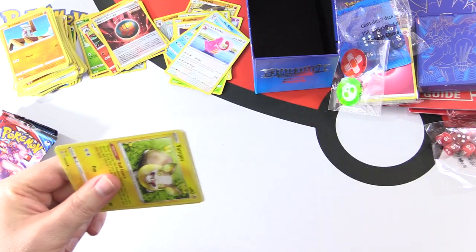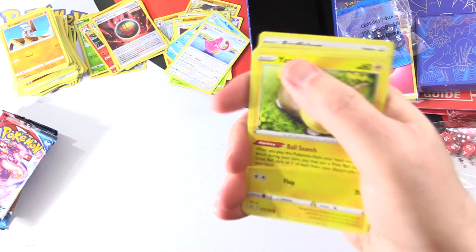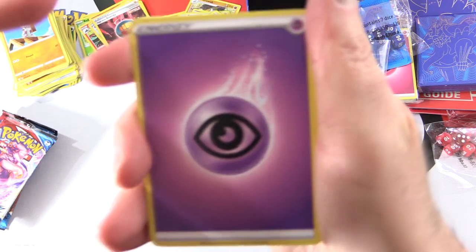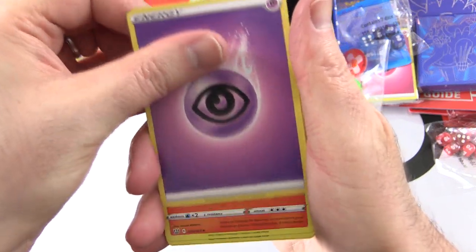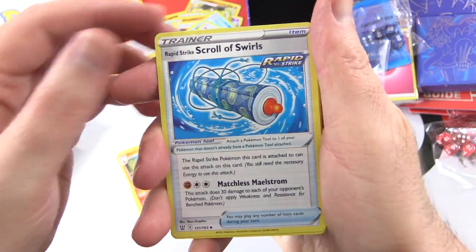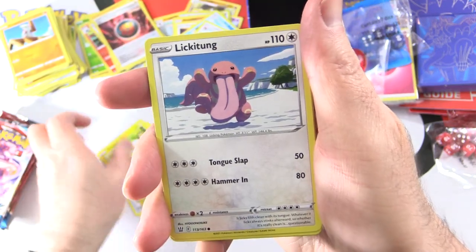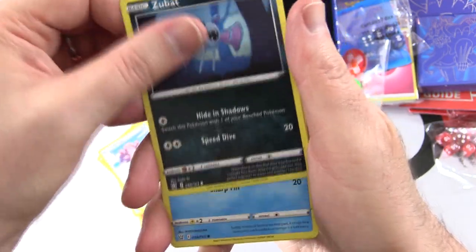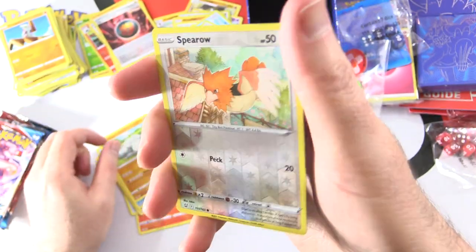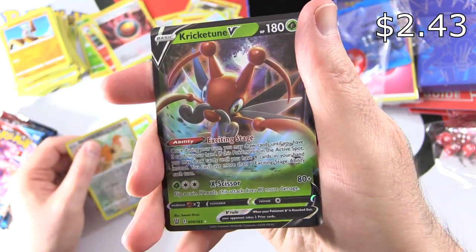Another code card. Pack three: Psychic Energy, Pignite Rapid Strike, Scroll of Swirls, Buffalant, Yamper, Lickitung, Zubat, Remoraid, Onix, Verse Holo Spearow. And yes — finally — Ultra Rare Kricketune V!